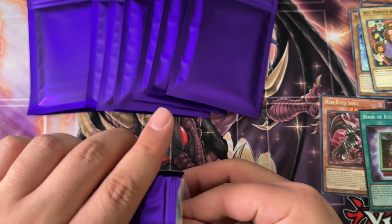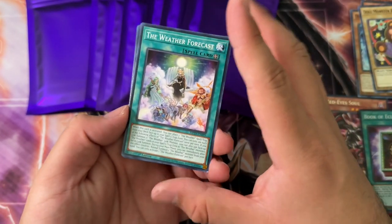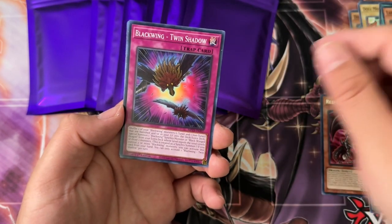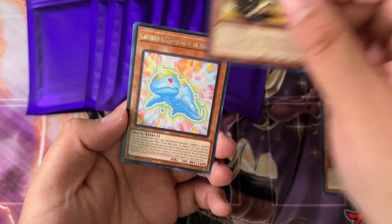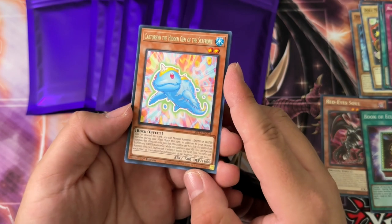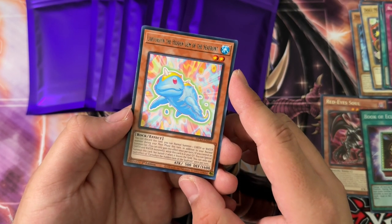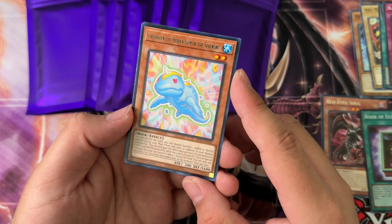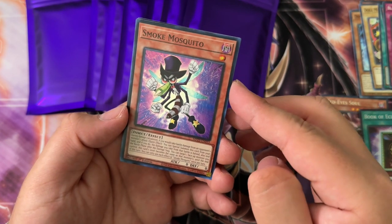We are in, boys! Let me know in the comments if you enjoy any of the cards I pull, and if you do you can always check out the seller. If not, stay away — although I don't want bad karma on the seller if I pull something bad. First up: Smoke Mosquito from Mega Pack 23.